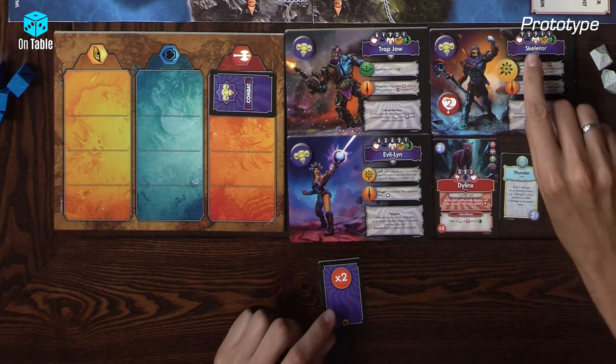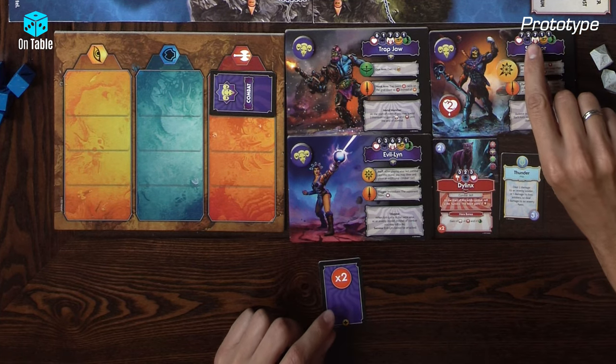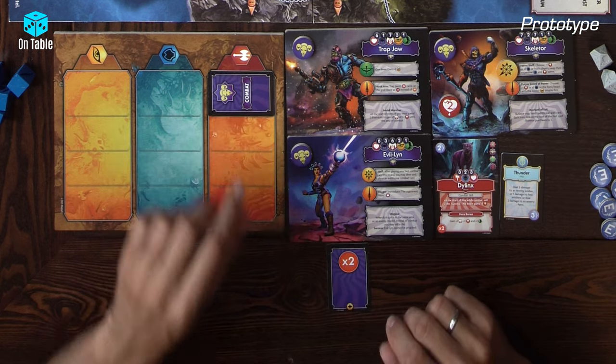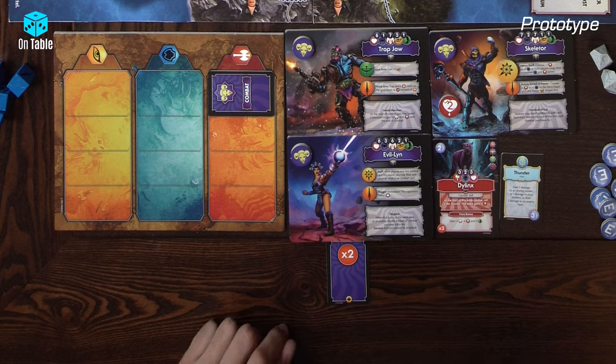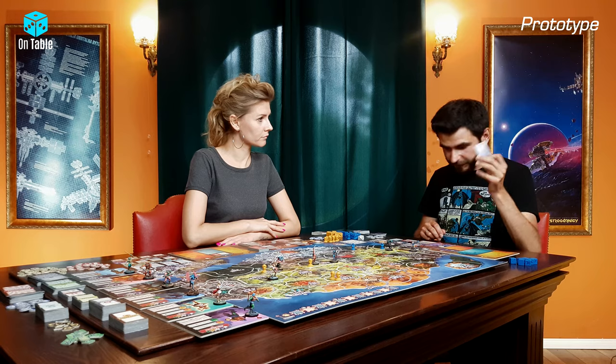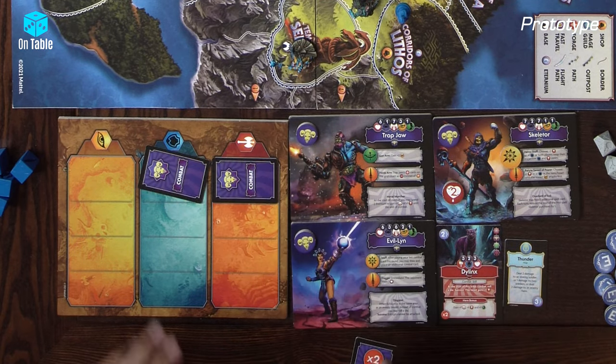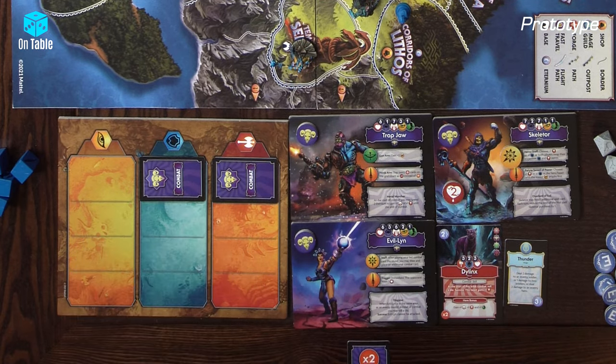I will use focus. Skeletor has mind two, so I can focus two times. I will discard this card and draw another.